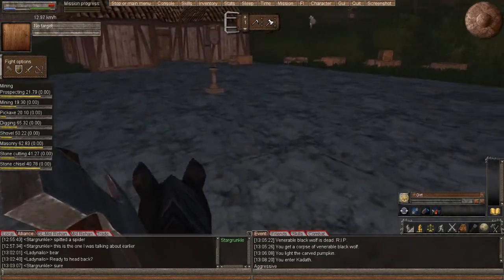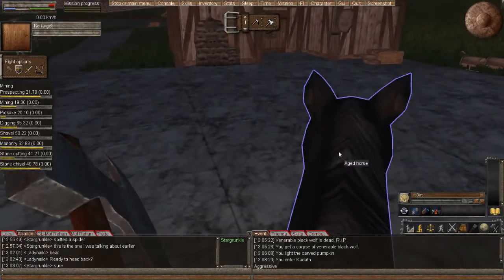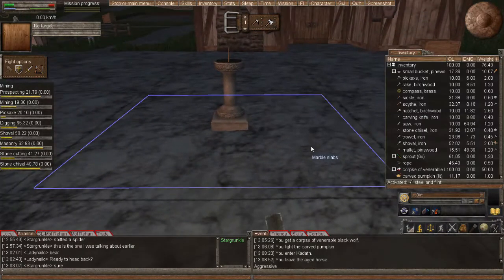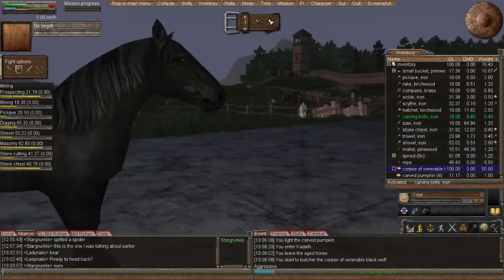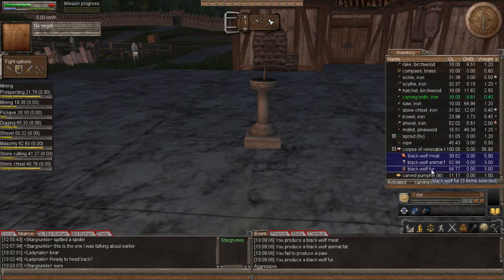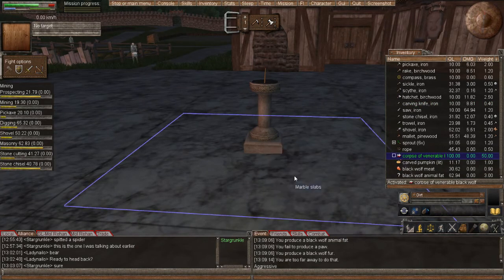Let's head over here. I've cleaned up the town square - looks much better. We don't have ropes and piles of things all over the place. So what we're gonna do is we're gonna take our carving knife, we're gonna butcher - I don't have a butcher knife yet - butcher the wolf. I'll take this stuff out, and we'll sell this to the token.